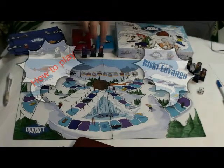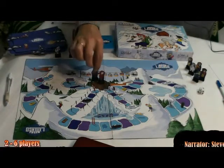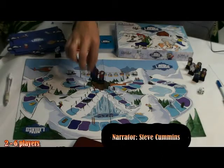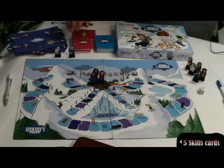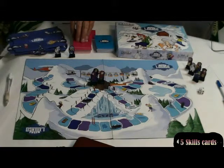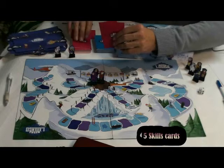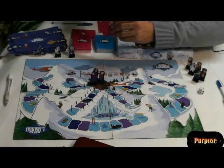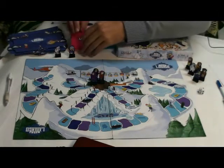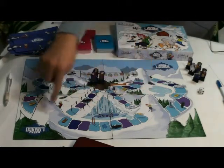In Risky Lavango, the game begins by placing the characters of the players in the central hut. We then deal five skill cards to each player. The purpose of the game is to successfully perform the mounting activities on the board — these are the mounting activities.